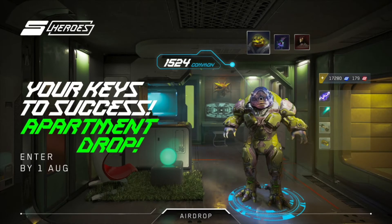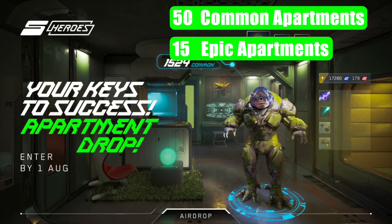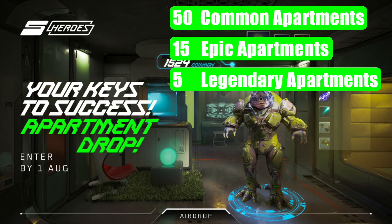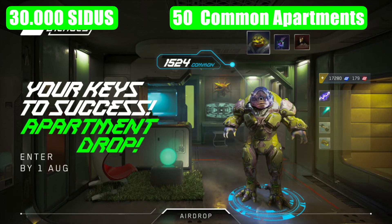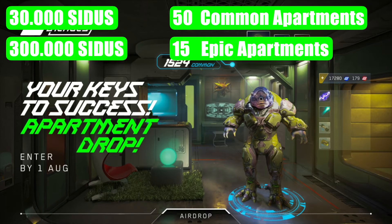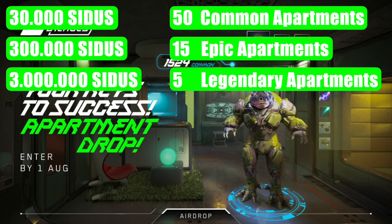Make sure you don't miss the chance of winning an apartment in the CIDES Metaverse. There will be 50 common apartments, 15 epic apartments, and 5 legendary apartments raffled away. In order to be eligible, users must have a certain amount of CIDUS tokens deposited in their in-game wallet by August 1st at 4pm UTC. Specifically, 30,000 CIDUS tokens allow entry to the common apartments raffle, 300,000 CIDUS tokens are required for both common and epic apartment raffles, while 3,000,000 CIDUS tokens make you eligible for all three rarities. I personally deposited 300,000 CIDUS tokens, hoping to win either an epic or a common apartment — fingers crossed.